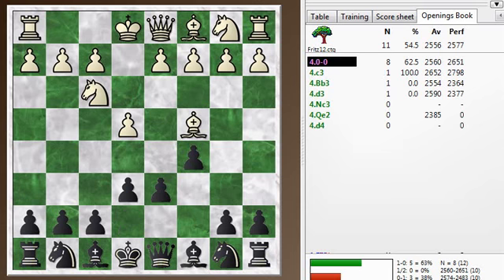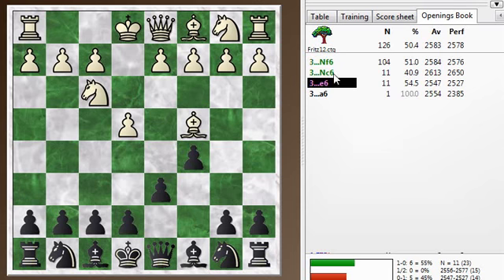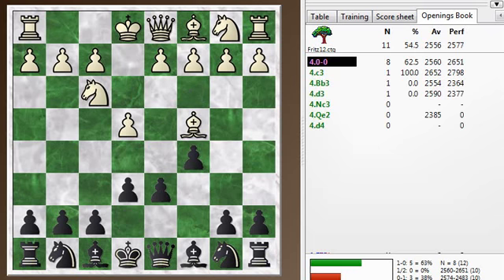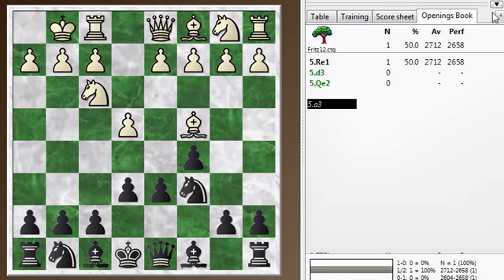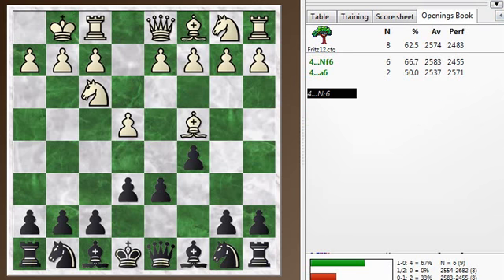I play e6 or knight c6 here. Interestingly, knight f6 is the most common move — the same idea as in a regular Sicilian. You play knight f6 to hit the pawn and force him to defend it somewhere, either d3 or knight c3 blocking the c-pawn. I got into the habit of playing this way to block that bishop and keep it from becoming active. Knight f6 is the recommended move at this point, even after e6.